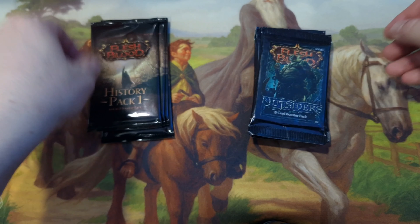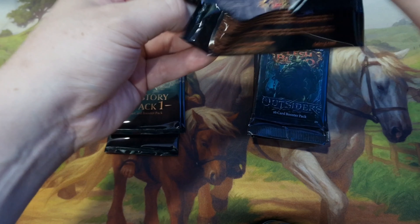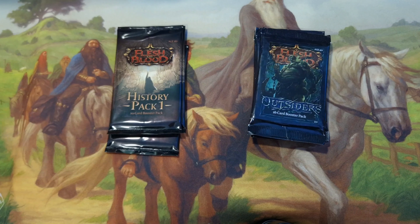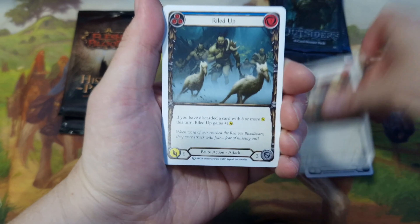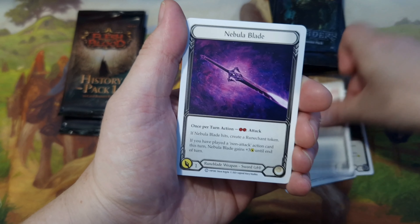I think this is the third or fourth in this series. So we'll rotate between the packs. We've got the most recent set release for Flesh and Blood, and then we've got the reprint set. We'll start with History Pack 1 — it's always fun to open. It's quite hard to find actually now. My LGS has some in stock, but I know bar that all they have is Tales of Aria Unlimited, bar Outsiders of course. So we always try to go for a little bit of History Pack 1 if we can pull something big like a tunic.